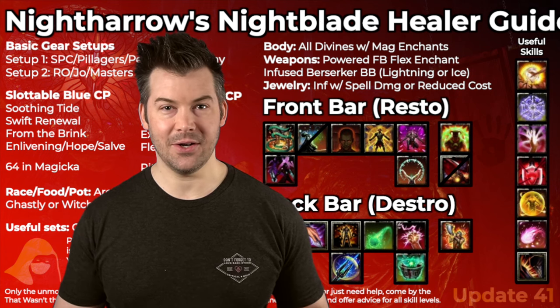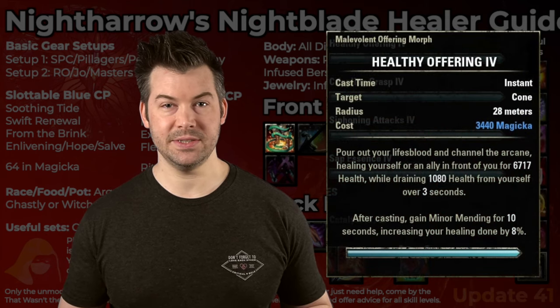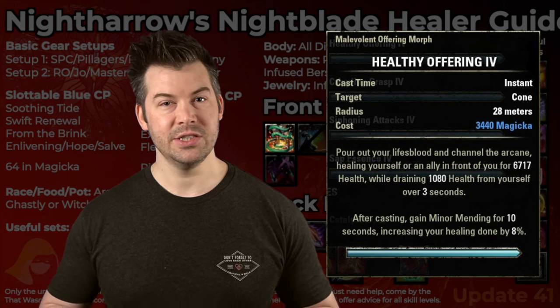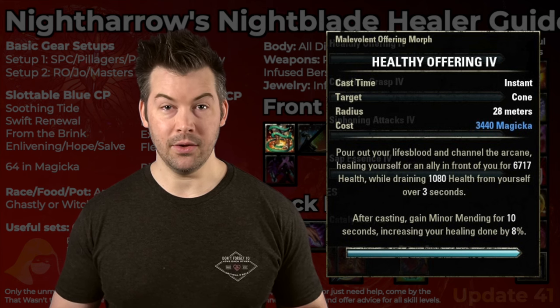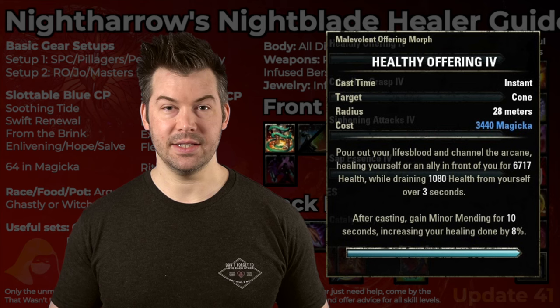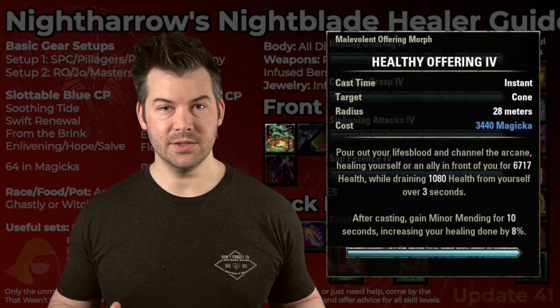Let's move on and talk about some of these skills. First up is Healthy Offering. Healthy Offering is our Single Target Burst Heal. If you need a Single Target Burst Heal for a healing check, you can always use Combat Prayer, but Healthy Offering works quite well. It also buffs all of our heals by giving us Minor Mending. Minor Mending increases our healing done by 8%, so that allows all of our heals to do a little bit more. It only lasts for 10 seconds.